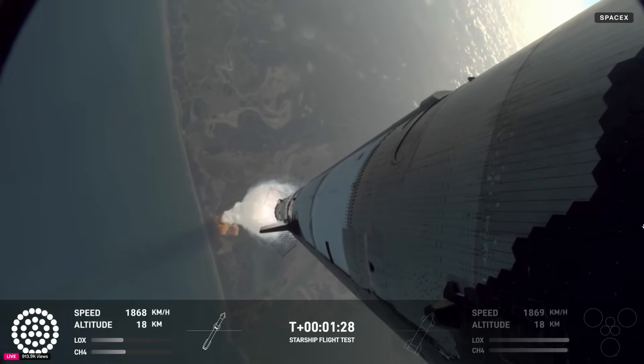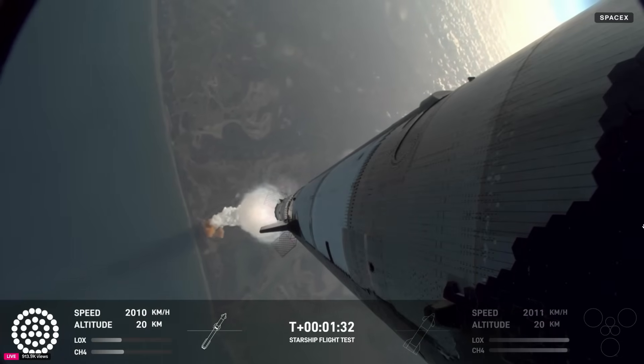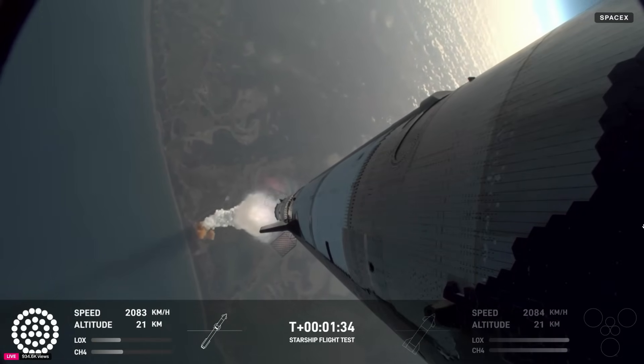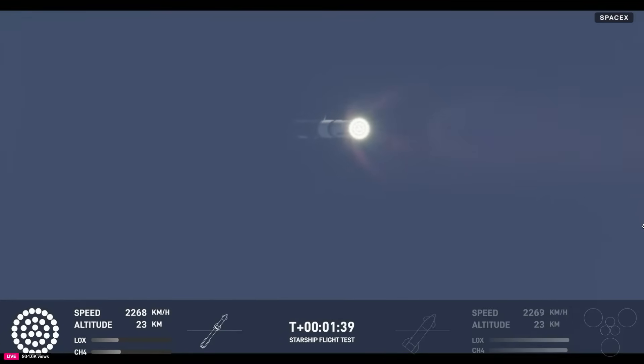Beautiful views of the vehicle on ascent, pitching downrange away from the launch tower. Next thing coming up is hot staging — we're going to look for six engines to ignite on ship while we're still attached to the top of the booster. We'll see all but those three center engines shut down on booster.